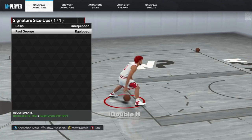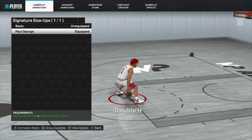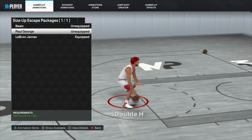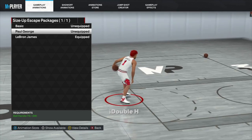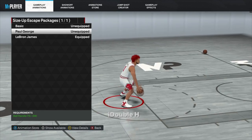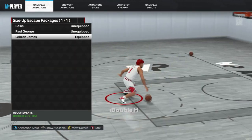For signature size ups, the best one is definitely Paul George — this one goes crazy. You can speed boost out of it very fast and get good animations out of a lot of dribbles. It's 100% the best combo signature size up in the game. For size up escape, Paul George is super glitchy — it has a very glitchy crossover you can spam over and over. However, the step back for Paul George isn't that great.